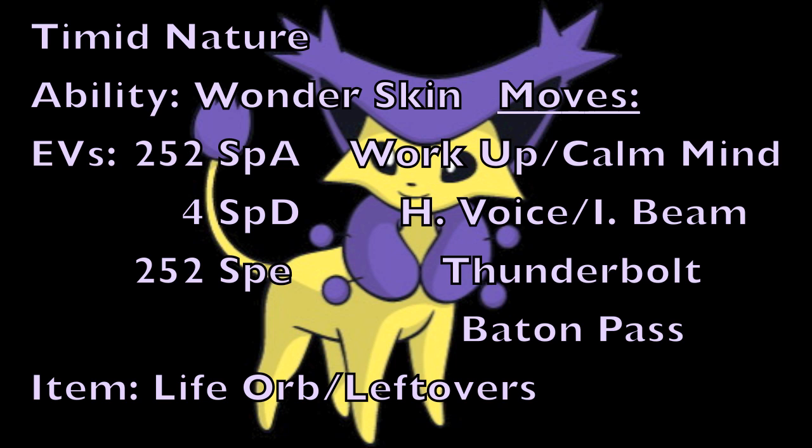For the attacking moves, the first choice is either Hyper Voice or Ice Beam. Hyper Voice is the most damaging special Normal type option, but Ice Beam pairs with Thunderbolt to form the Bolt Beam combo, which is largely unresisted by most Pokemon, especially in NU. Even without STAB on Ice Beam and Thunderbolt, you get much better type coverage, so that's a trade-off you have to consider.